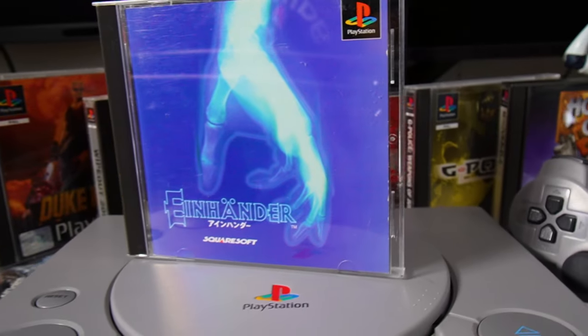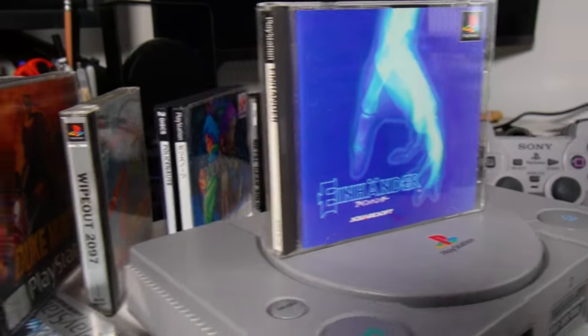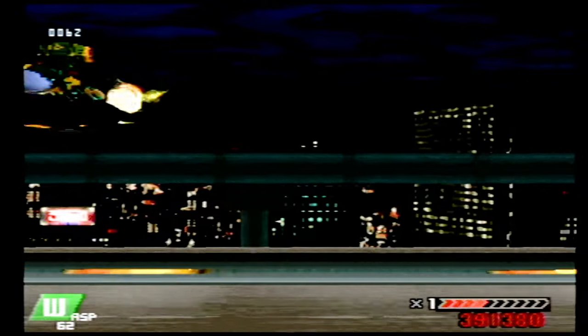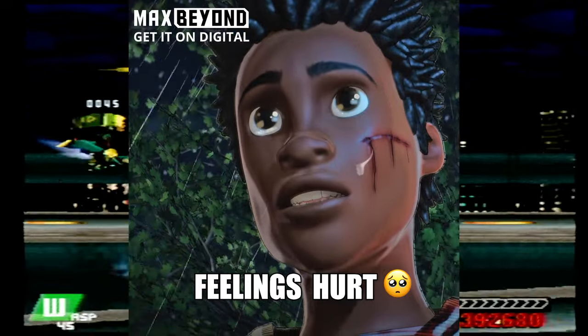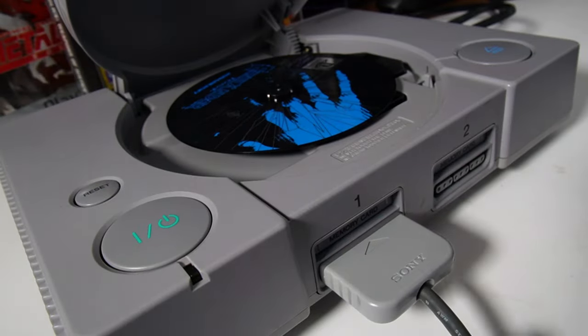Inhinder is a side-scrolling sci-fi shoot-em-up game developed by Squaresoft, now known as Square Enix. It was released in 1997 for the Sony PlayStation. I remember having this as a demo disc in the UK, but it was never available in the UK to play — only in Japan — so when I got my hands on this disc, I was so excited to play it.